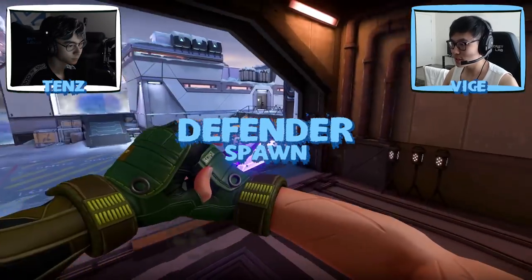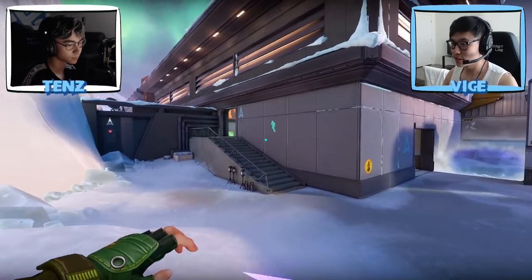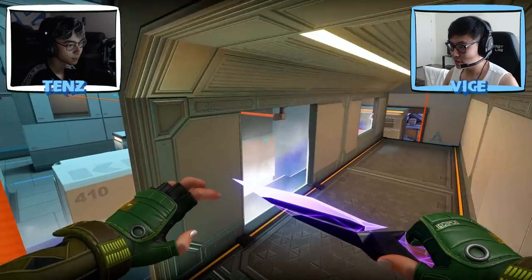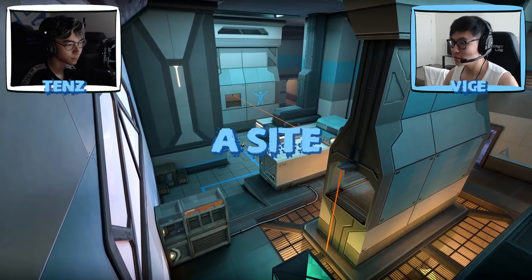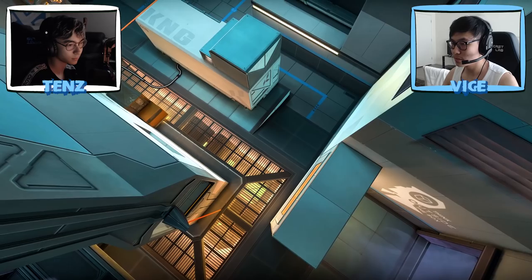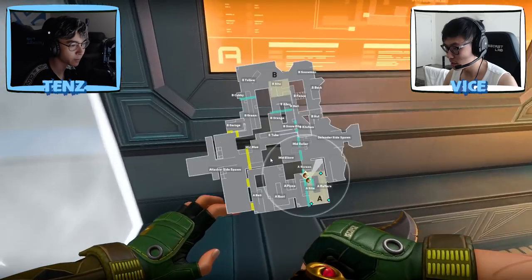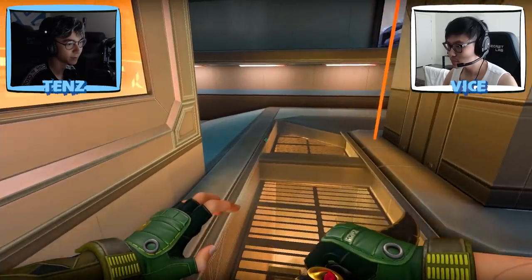Starting with the defender side, this is the defender spawn here. Over here, where Tyson is jumping around, this is towards the A side. And these are the barriers for the defenders towards A side.